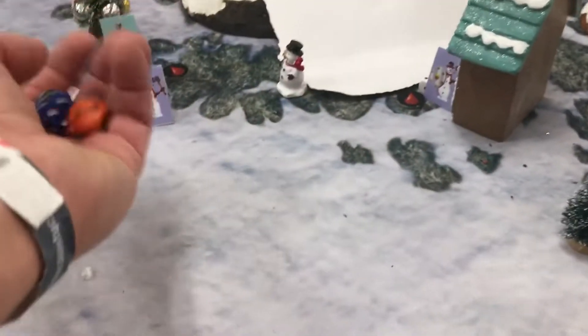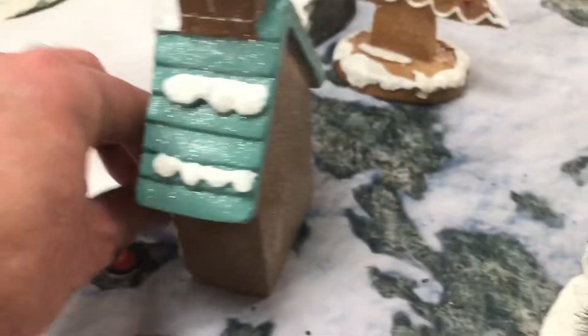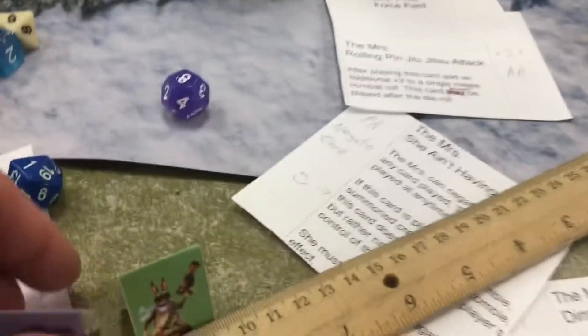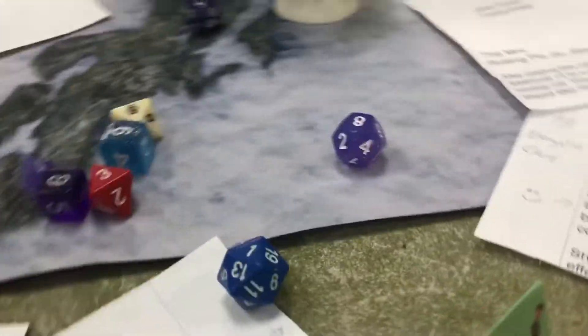That's enough damage to take the snow person out of commission. That's another Kringle Point for Team Shooty Judy. The snow person is captured and moved over to the winning team's side.